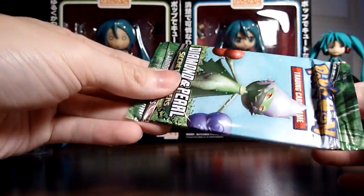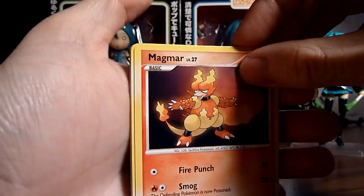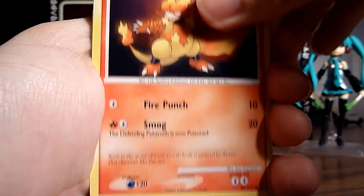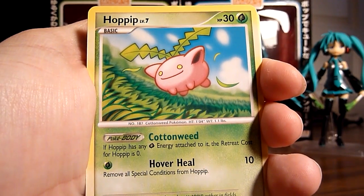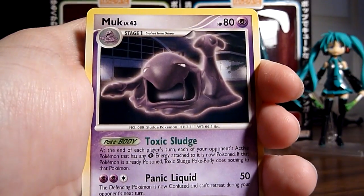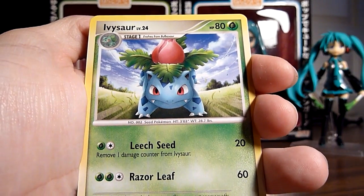Maybe I'll get something good in here, hopefully. Maybe I shouldn't be buying loose packs like this since they may have been weighed a little bit. Number one is Magmar, Psyduck, a Carvanha — this Carvanha looks pretty nice — a Hoppip, Clefairy, Muk, Quagsire. Reverse Holo is a Stantler.